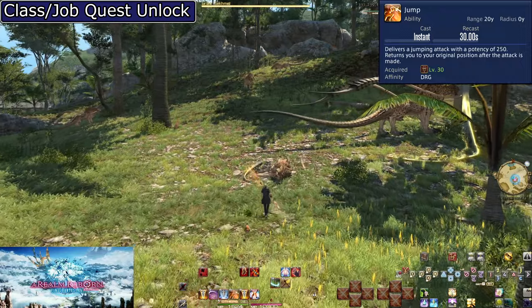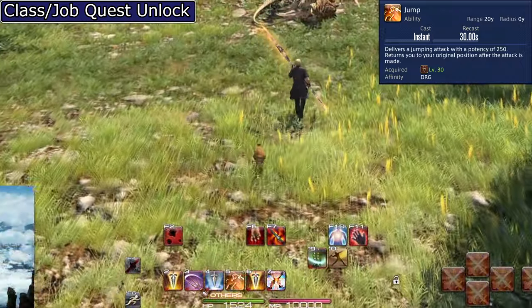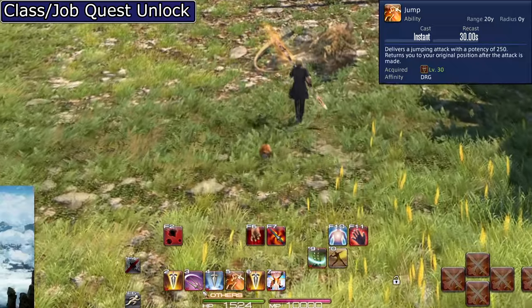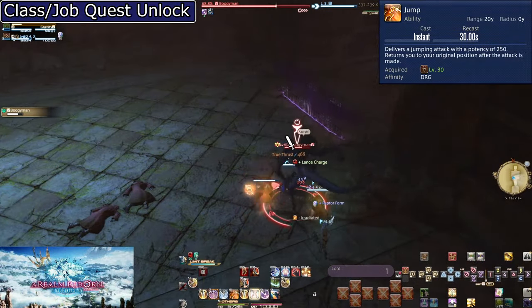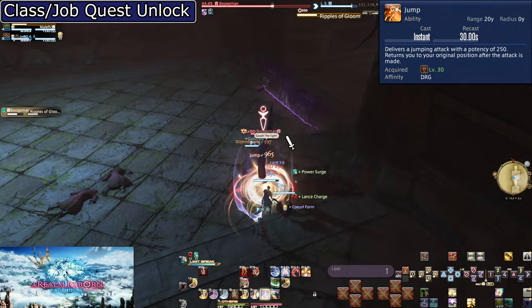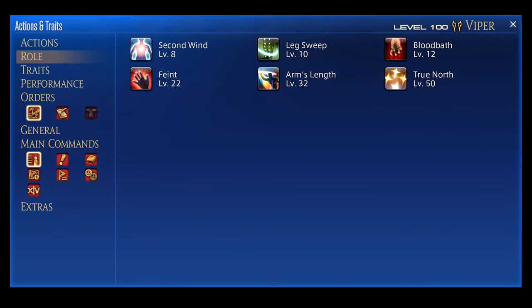Keep in mind there is a very short animation lock involved in this attack. If you use it as you run, you'll stop moving for a split second — this doesn't come into play really at all, at least not these days. Once you've gotten used to the animation lock even a little, you're basically golden for the rest of Dragoon. When we hit 32, we get the role action Arms' Length.